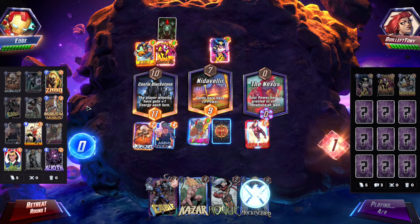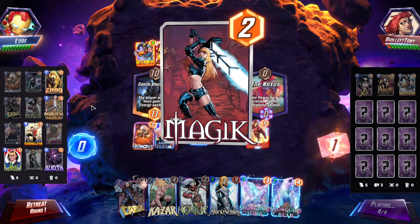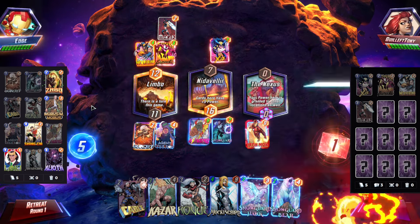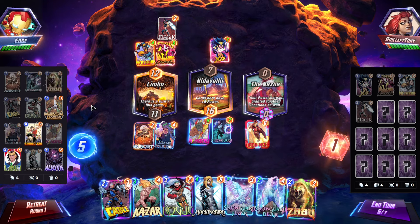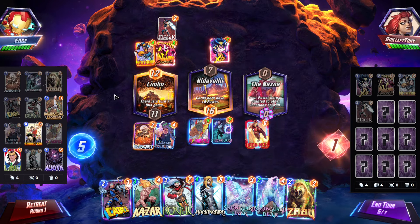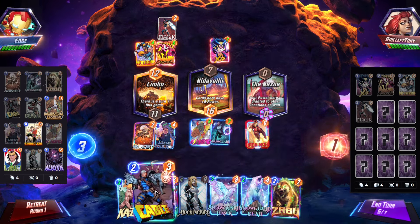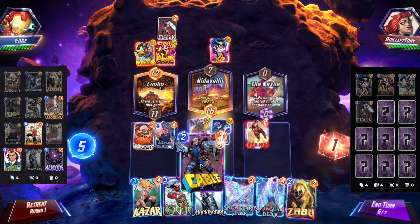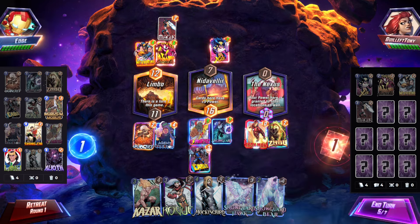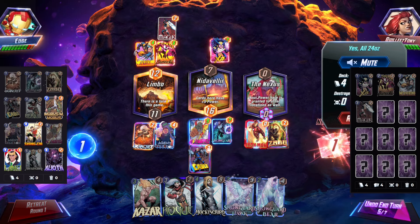Okay, so they're not gonna kill X-23 this turn — they're not ramping. All right, magic, okay. They still have the out to do that — but we could actually turn that off next turn. So maybe we just play Mockingbird now. The question is do we snap now? I say yes. We could play Zabu now and just stack Mockingbird and Snow Guard next turn. All right, let's do that. If they're not ramping, yeah.